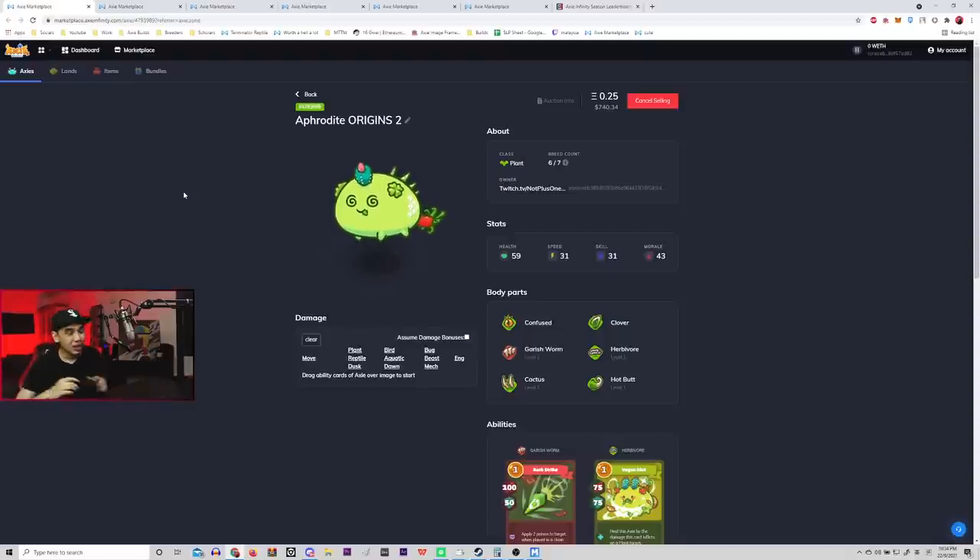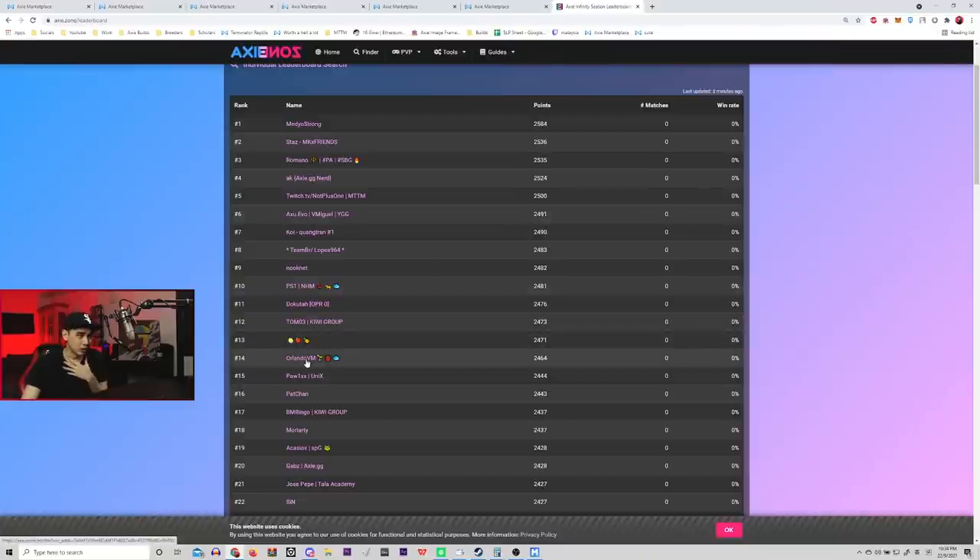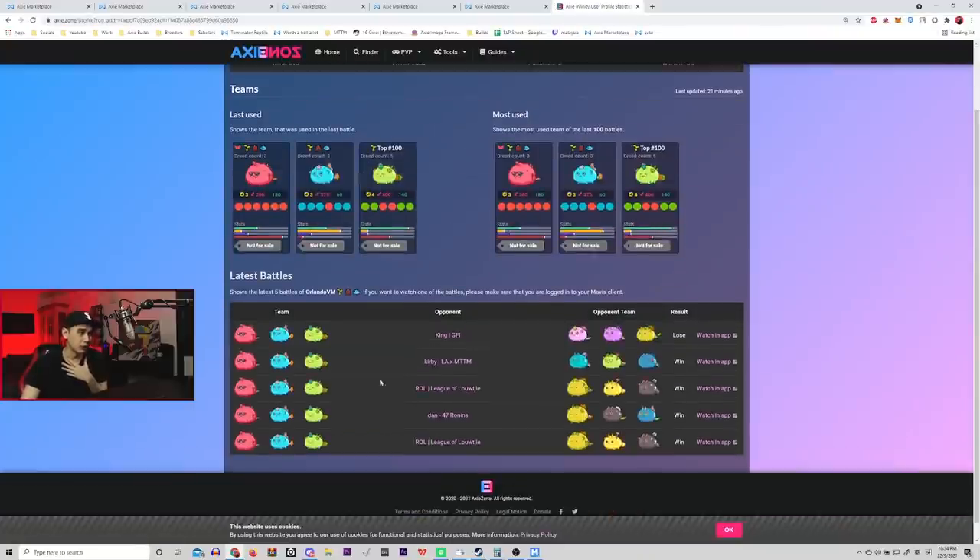Today we're going to talk about a new build. It's a top leaderboard build, a very strong build in my opinion, very high synergy, and it has been made popular by the player Orlando VM, currently ranked 14 right now.